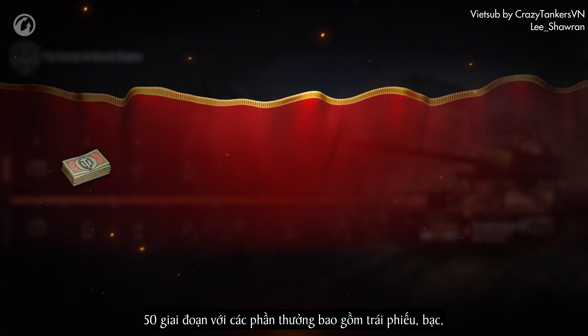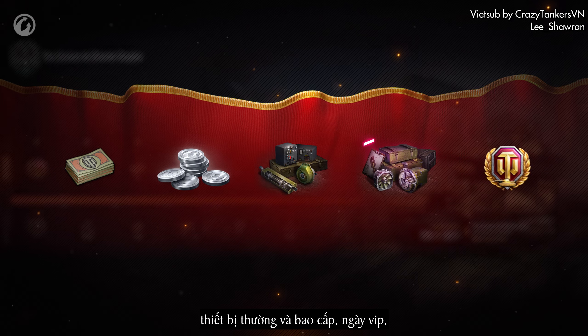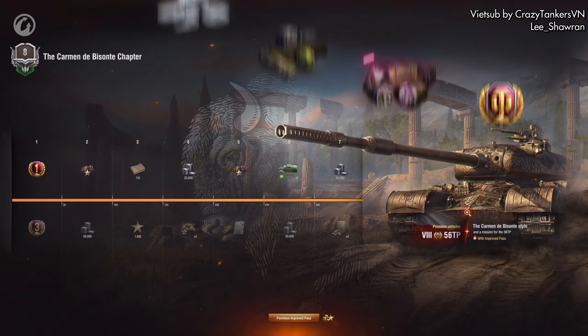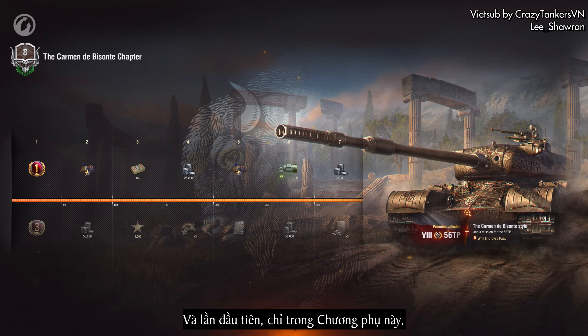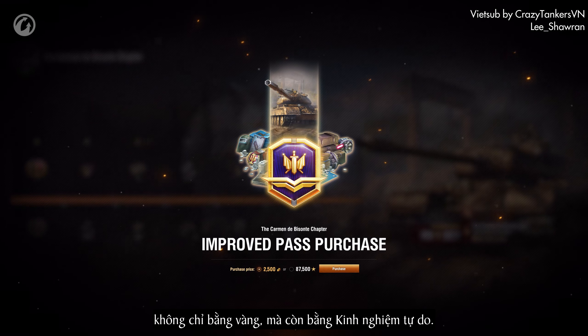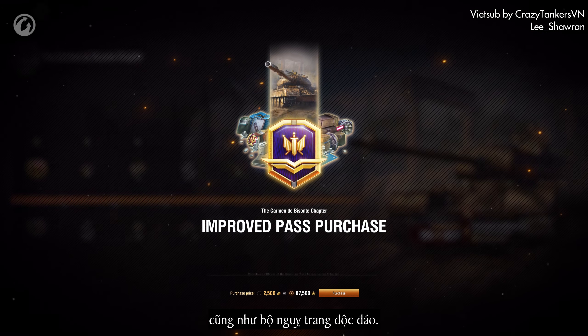Rewards include Bonds, Credits, Standard and Bounty Equipment, Days of World of Tanks Premium Account, and other in-game items. And for the first time, only within the temporary chapter, you'll have the option of purchasing the Improved Pass not only for Gold, but also for free XP. The Improved Pass will bring you even more rewards, as well as the unique style.